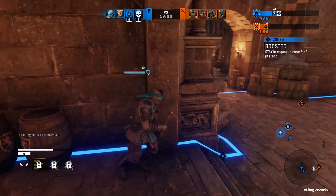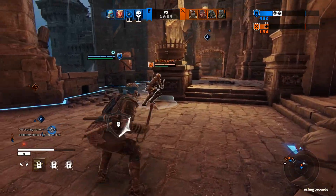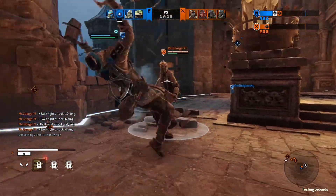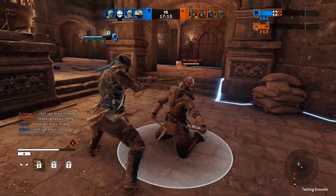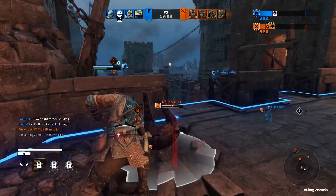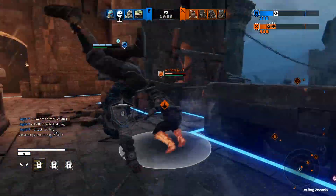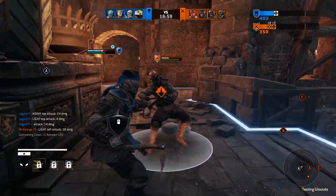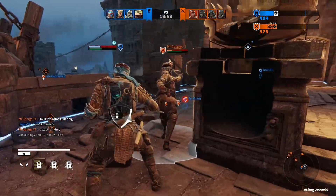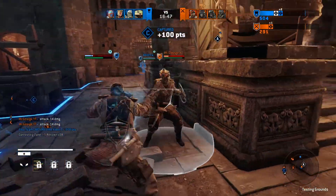Ubisoft have also changed how the pin works. Sickle rain can't chain from another pin into itself, and it can't chain from sickle rain into another pin. So you can't have two Shinobis infinitely sickle raining a target to death, and you couldn't do a sickle rain into a Shugoki hug back into another sickle rain. That's been removed. If you were on the receiving end of that, you weren't having fun — and if you're not having fun you'll uninstall the game, and the population goes down even more.